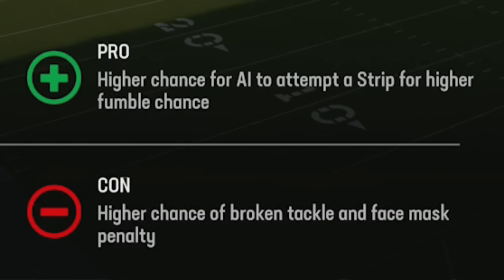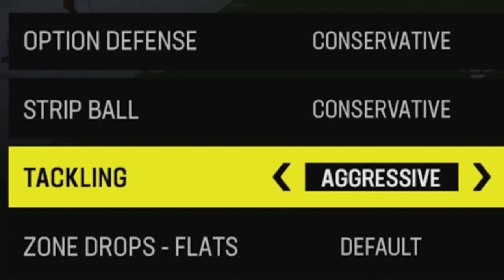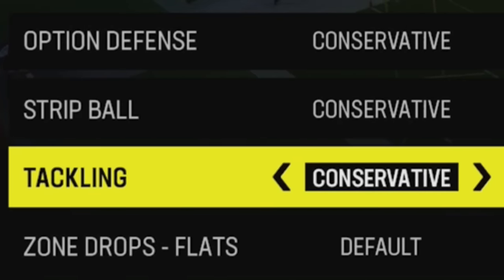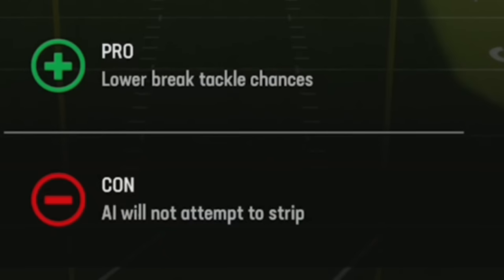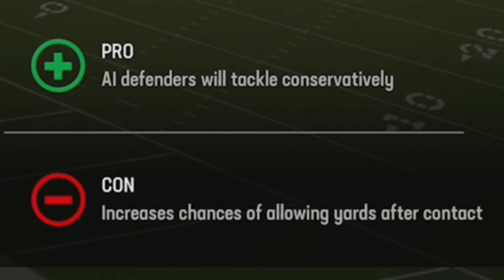You can also get penalties like face masks on strip ball, so it's not really worth it. I used to put tackling on aggressive and strip ball on conservative, but now I put both on conservative. The best way to force fumbles is a strip tackle by hitting RB or R1 — especially in gang tackle scenarios where you come in with a late defender and punch the ball out. Conservative gives you lower broken tackle chances and less yards allowed after contact.